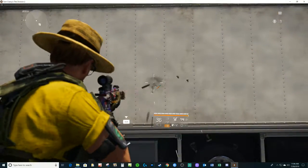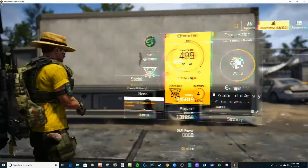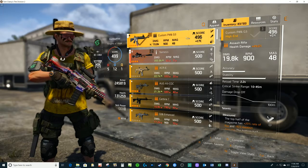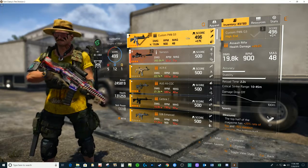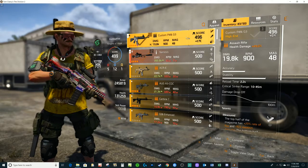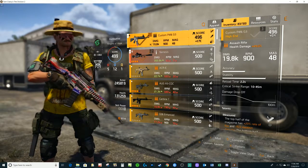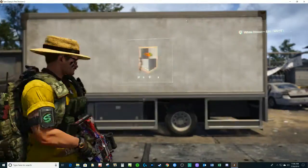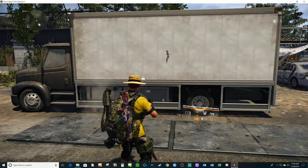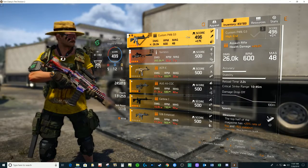We're at the first half of the mag and I'll run it to the second half and see if the stat changes. Still showing the lower — the first half of the mag stats. So running the magazine to the second half where you have lower RPM — sorry, damage — does not change the display of the stats. Let's see if I switch to my secondary weapon, the Nemesis — will that change the stat? Maybe that's all you need to do.